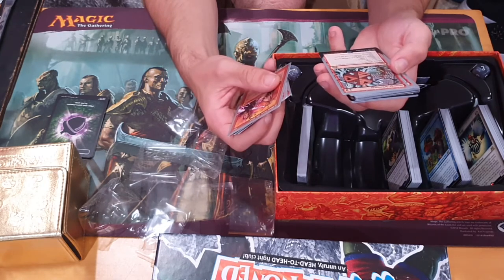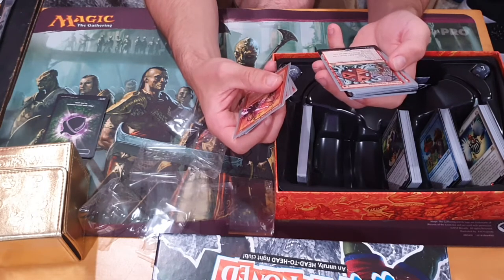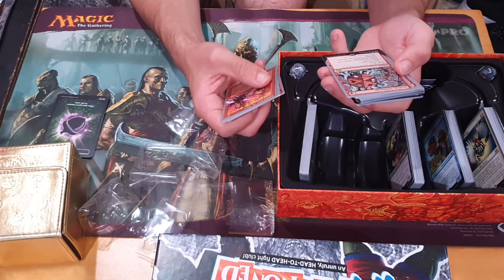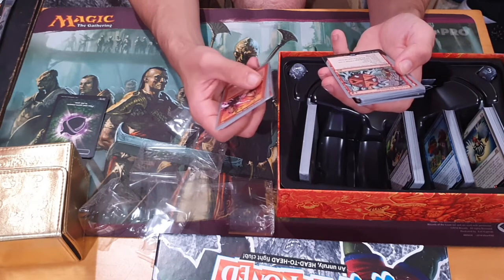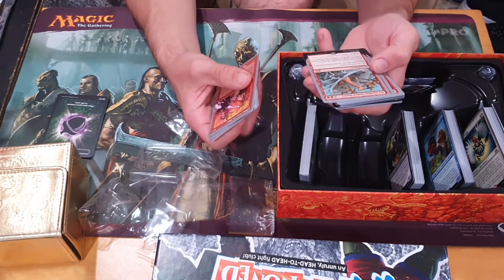Excite Dice and it has the perfect effect. One: do nothing. Two: destroy all artifacts. Three: destroy all lands. Four: deal three damage to each creature and player. Five: each player discards their hand and draws seven cards — repeat the process two more times. Decent card, a lot of chaos — that's what you want.